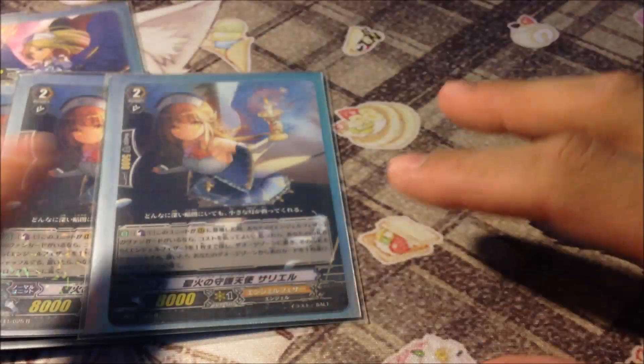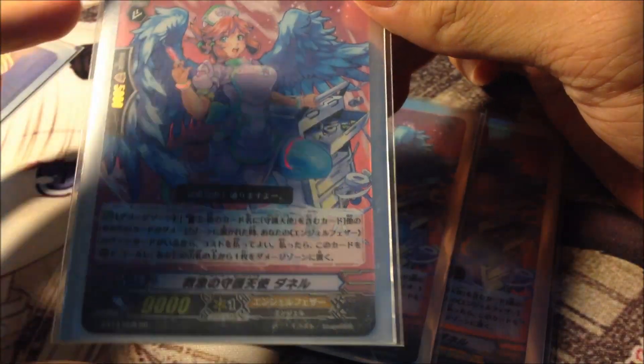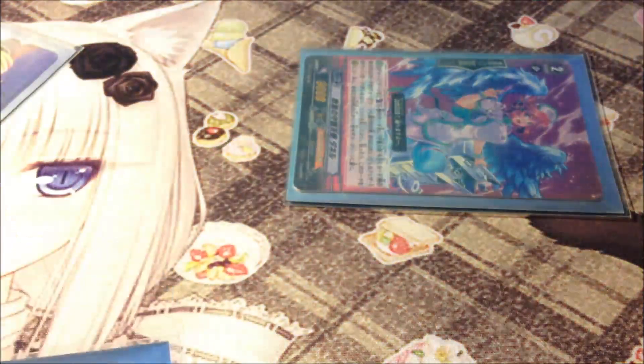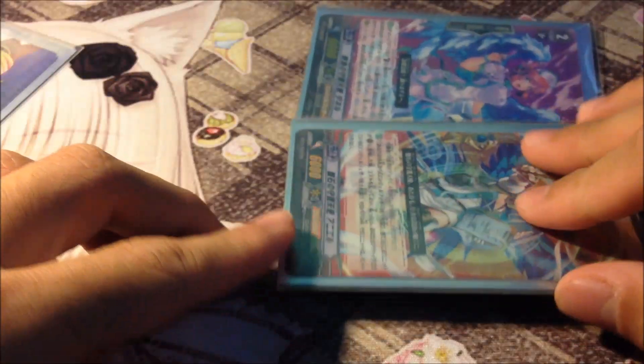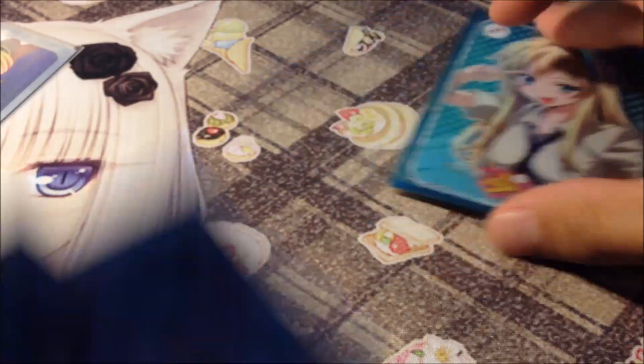These Angel Feather cards are amazing, and finally the new Emergency Celestial Darnail. Her ability activates when she's in the damage zone. When another card goes to the damage zone, her ability triggers and you can Counter Blast 1 Angel Feather to superior call her to your field. You set her up using Candlelight's skill, so the next time you take damage or swap damage, you get a free unit for the cost of 1 Counter Blast. She's also a decent 9k attacker.